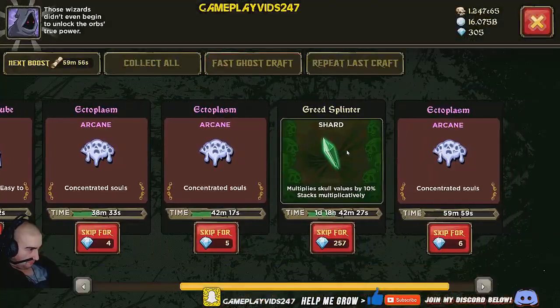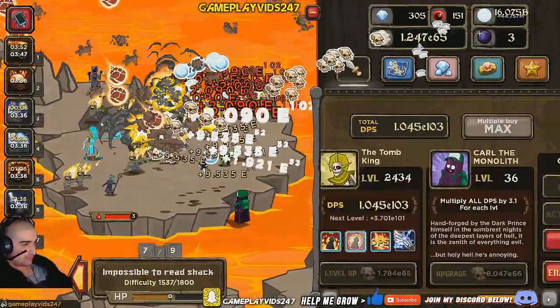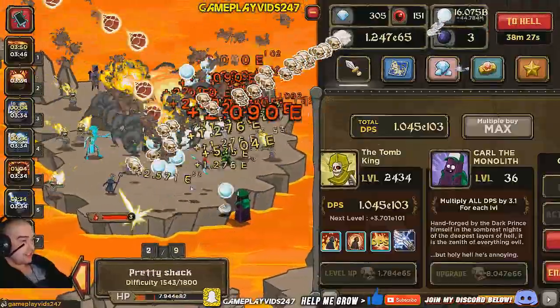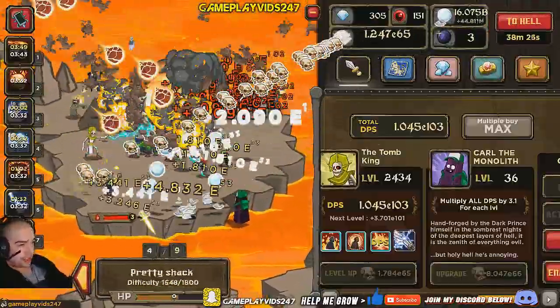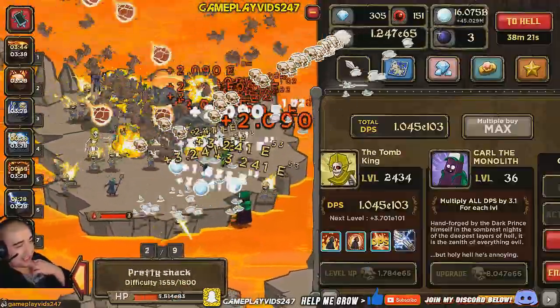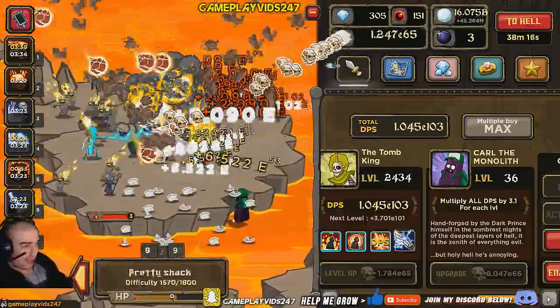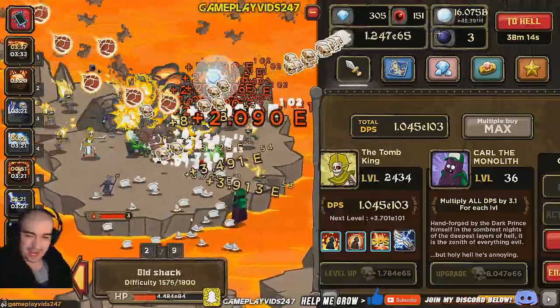Quickly craft something else here as well. Thanks to the battery patch, guys - you know, the patch that adds batteries to the game - the new patch has really made it easier to craft ectoplasm prisms and all that. It's quite good, man. Definitely quite the improvement. Compared to how hard it was beforehand, these batteries have really, really helped out a lot.